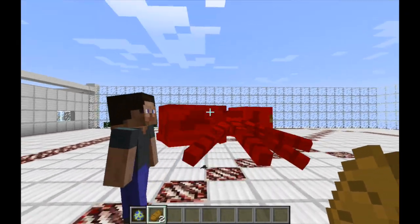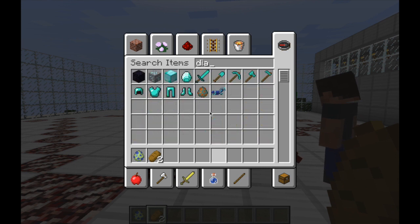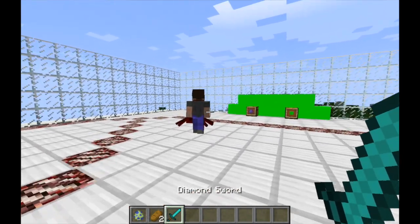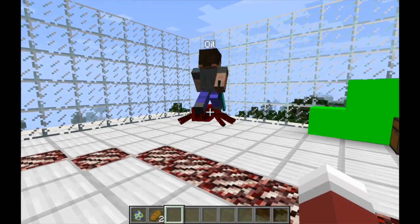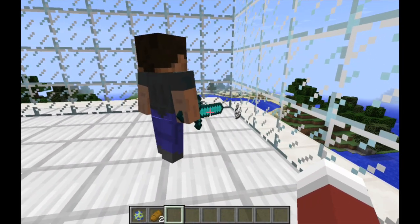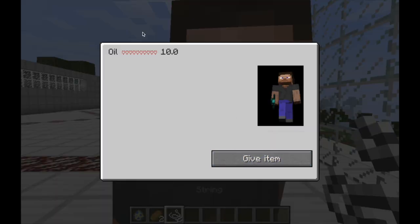Oh dang, yeah, get him! And we can actually help this guy out. So let's get ourselves a diamond sword. And if we go up to our friend Ollie, we can give him this item, and now he will use a diamond sword and just manhandle that spider, which is super cool. So now you can ally people and they will fight whatever mobs you spawn in.